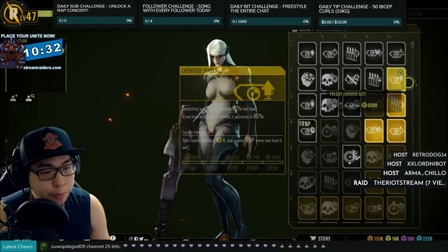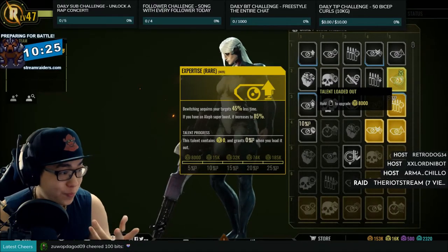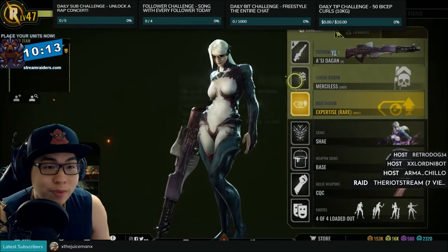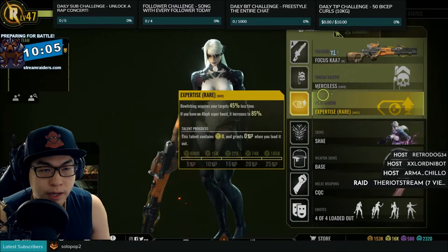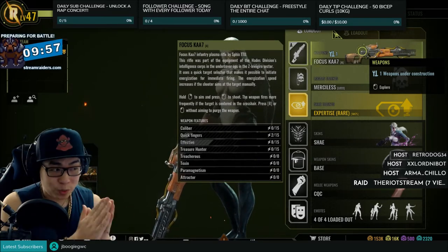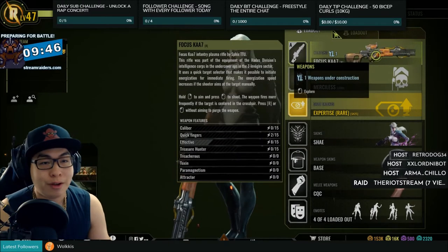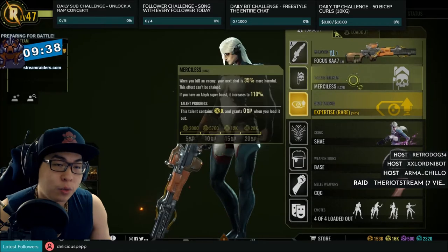For her personal talent I always like to use Expertise, because this one helps you bewitch your targets faster and it's also easily accessible on the second line. Now if you're building a new Focus Car, she's got a rapid fire gun that doesn't require lock-on time — you will instantly lock on, but you need to put the crosshair into the lock-on area to shoot faster. It's very good if you're an antag; it's a great way of countering the pro tags, and also good in most missions if you prefer a rapid fire weapon.